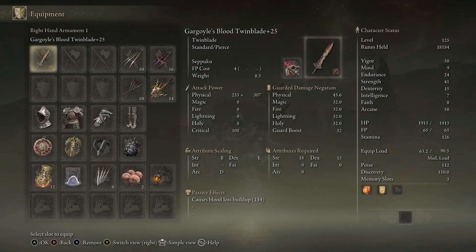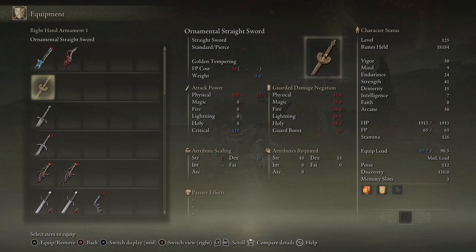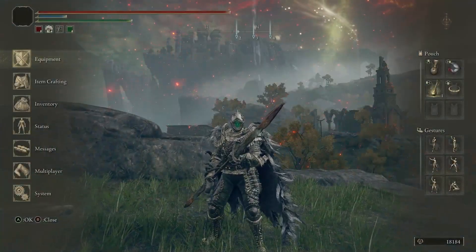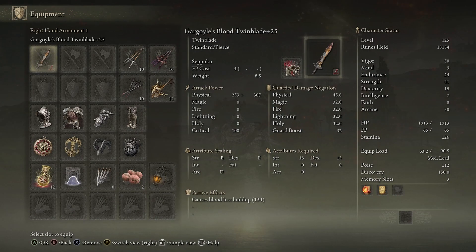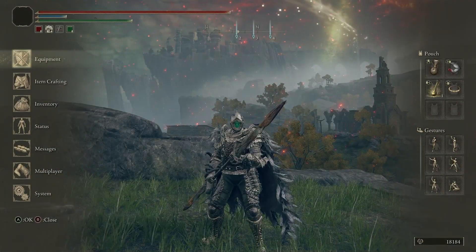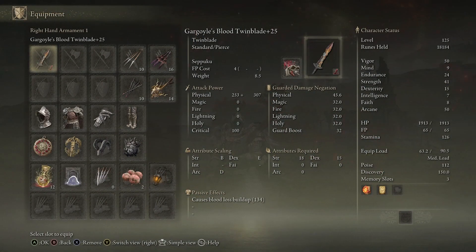I have a blood-infused twin blade here that's going to have 134 bleed buildup, which is nuts. Now to make that bleed buildup even faster, I have 50 arcane - that is the soft cap for scaling bleed for weapons that scale on arcane, so 50 arcane is usually where you want to stop. If it's like the Bloody Helice or a weapon with straight arcane scaling for physical damage, then it's worth going past that. But if it's a blood-infused weapon, typically you stop at 50, and then I have 40 strength because that 40 becomes 50 with my flask and then 75 strength when I two-hand it. So I have plenty of damage there.